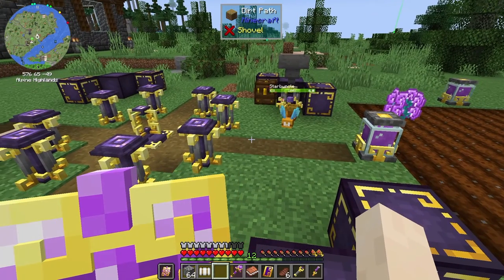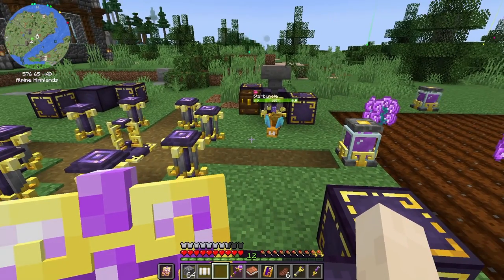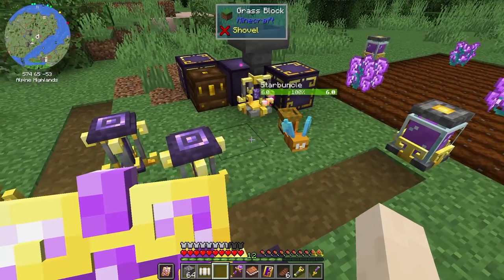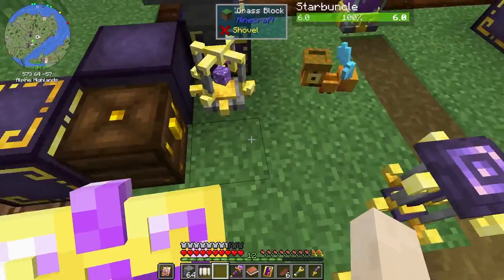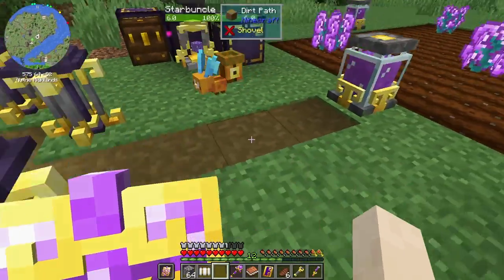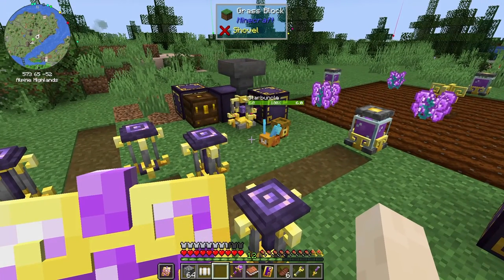I remember reading something about starbuncles wanting to use cat blocks to travel on — I wonder if I need to turn these blocks into something. If you just stood right here you'd be able to access both of them. Let's see what happens; I know it's going to take a minute.